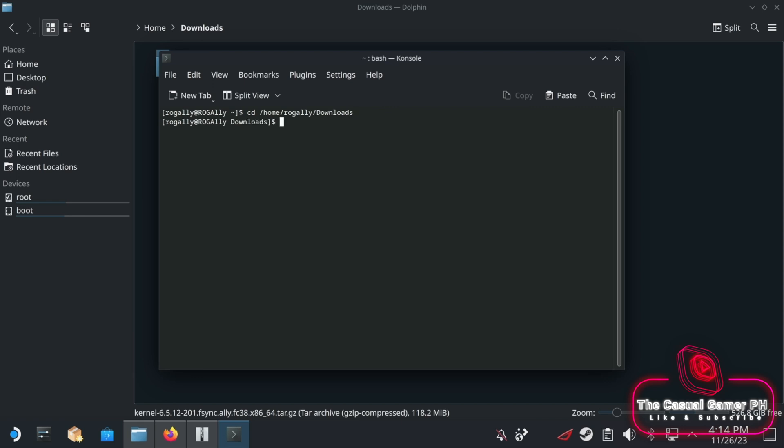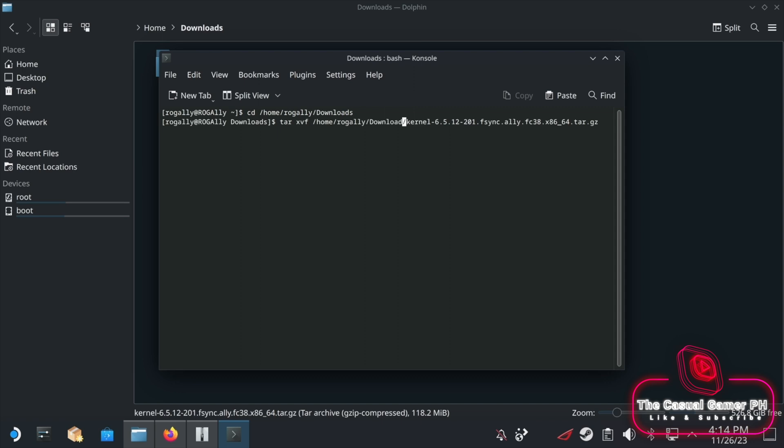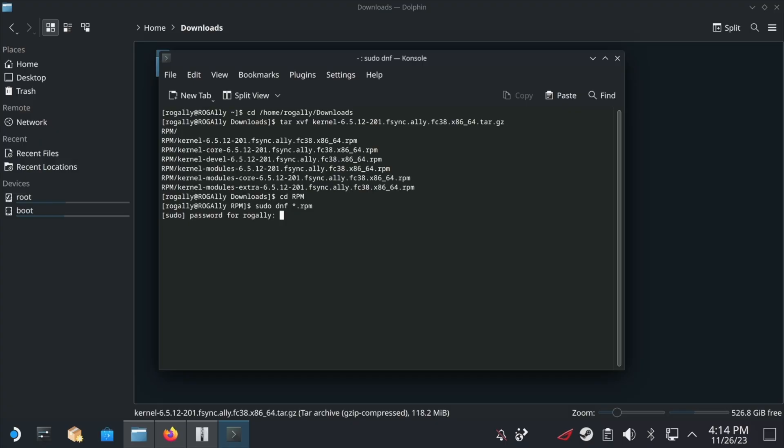You should now be in the downloads folder. Now type tar xvf and tap on paste again. Delete everything up to the file name and press enter. This will extract the files to the RPM folder. Once done, type CD RPM and press enter, followed by sudo dnf install space star dot RPM. Wait until the installation has been completed and then reboot once more.